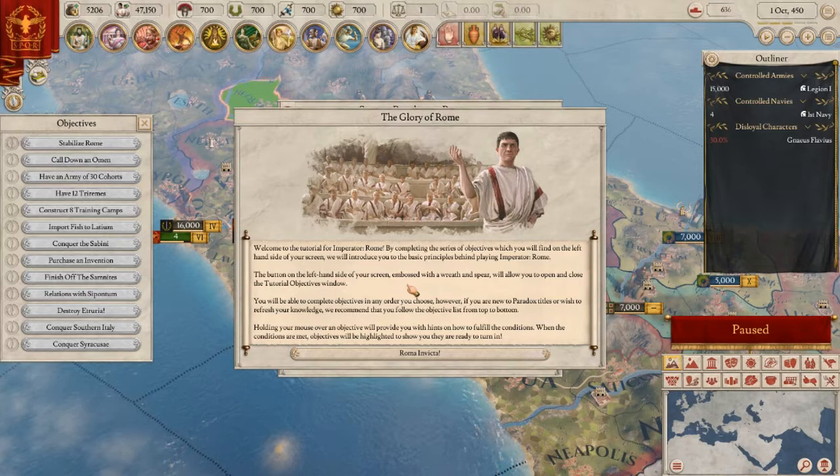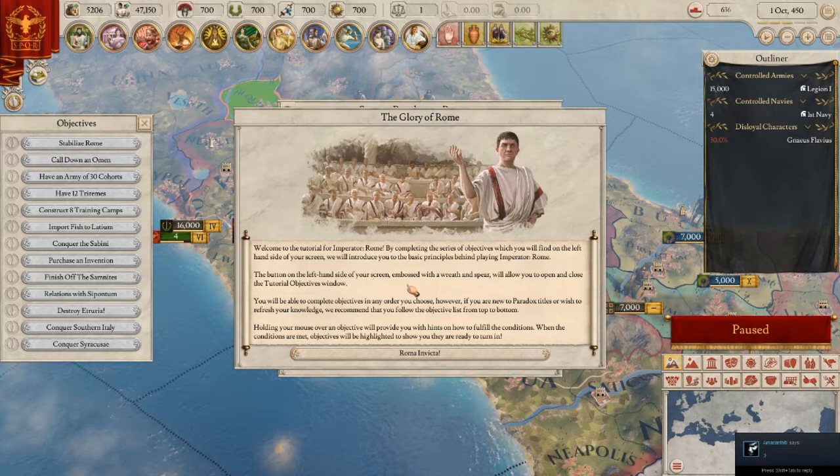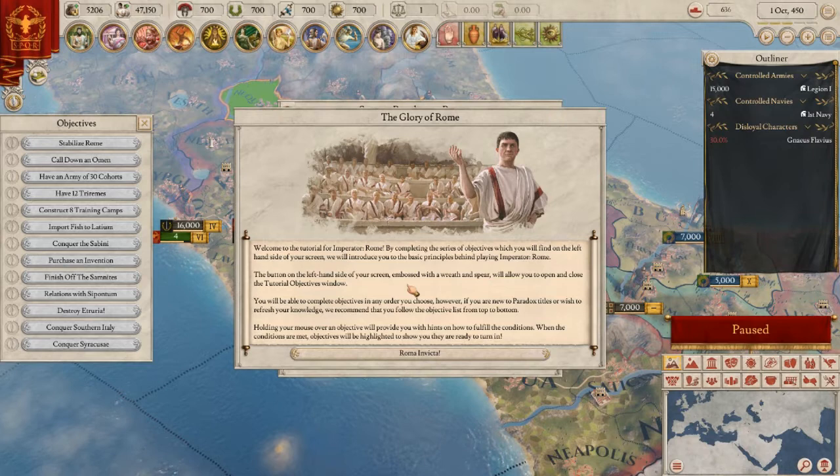Welcome, this is mdog and this is going to be a first look at the tutorial for Imperator Rome, the most recent game from Paradox. In the past with Paradox I've put the most time in on Crusader Kings 2 and a little bit of time on EU4. Those are the two I've played the most of, but even with those two I have a very surface understanding of those games.